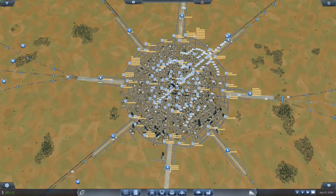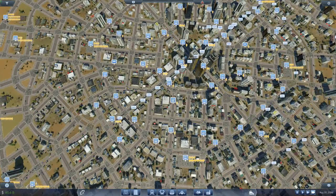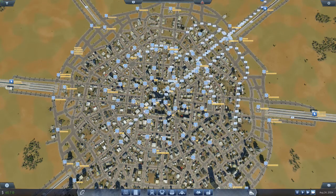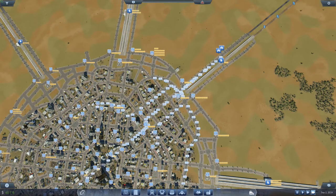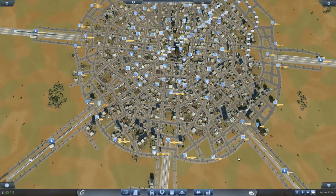Hello all, this is Papa Bill and welcome to Transport Fever. This is a map I call Center Populous — it's not my map. It's a Texas City grid map. If you'd like to download it, it's a flat map with 25 cities on it in a grid formation from the Steam Workshop.